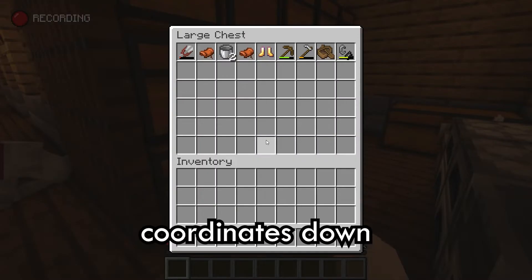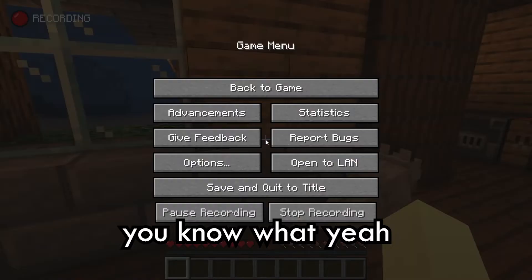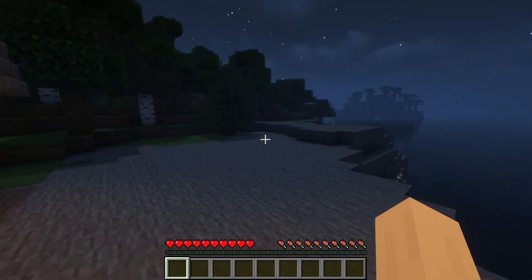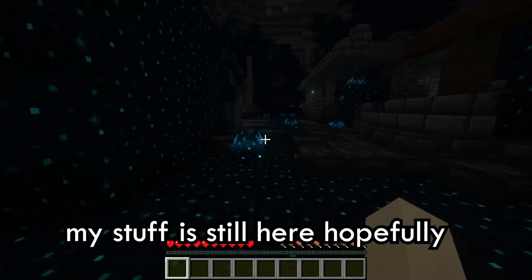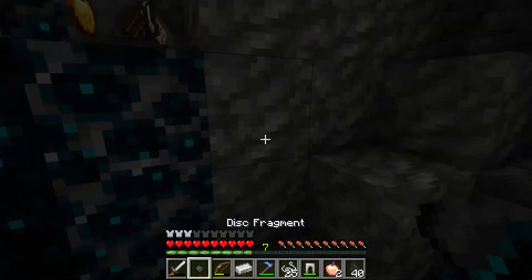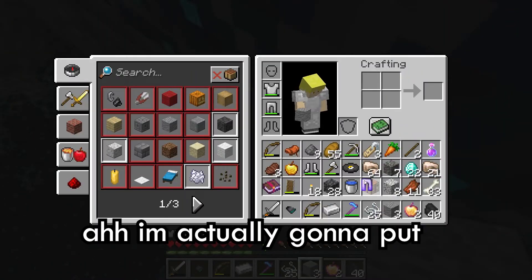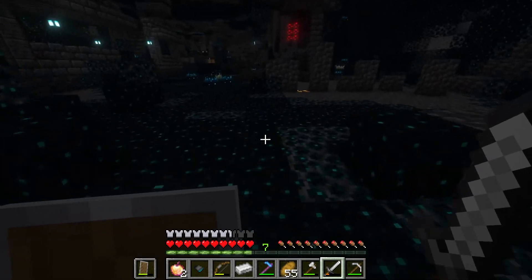Good thing I wrote those coordinates down. I'm just gonna go without any flash. You know what? Yeah, going on peaceful. I'ma head to those coordinates — wish me luck. Okay, so it is on peaceful. I just hope my stuff is still here hopefully. Oh — yes! Yes! Yes! I'm actually gonna put that on instead. Go and I'll loot this place — like, properly loot this.